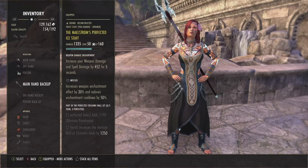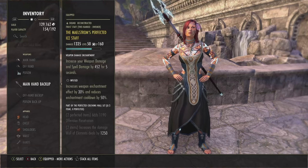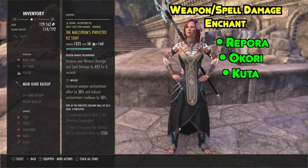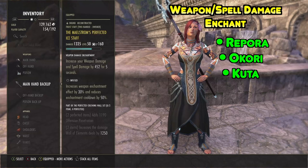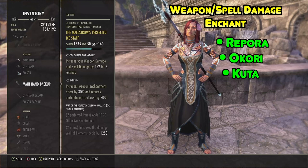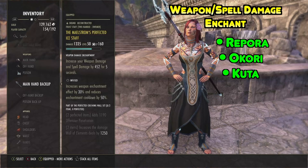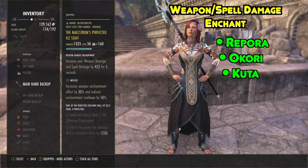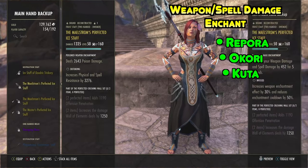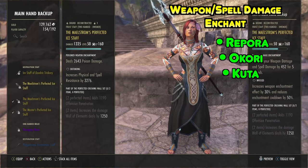For the back bar, we run the Perfected Maelstrom Ice Staff — non-perfected is fine. You can run either infused weapon spell damage enchant or a weapon spell damage enchant. This gives a ridiculous amount of damage with near 100% uptime. The only problem is you are very, very squishy with this. If you prefer tankiness, run Defending and swap the poison damage enchant for weapon spell damage.